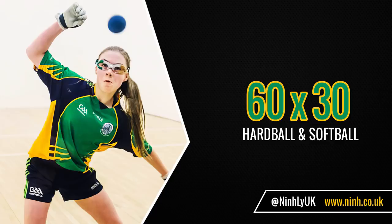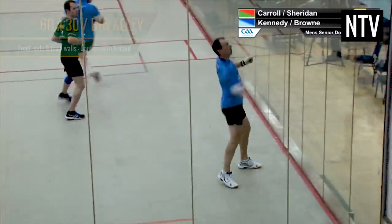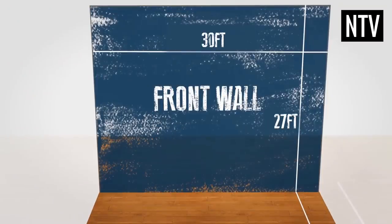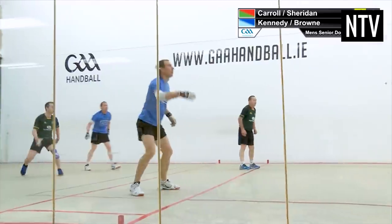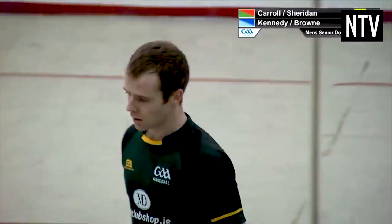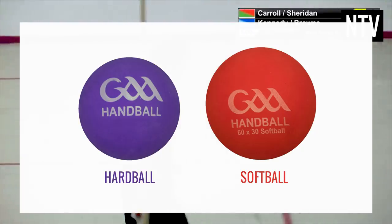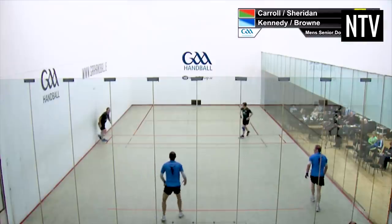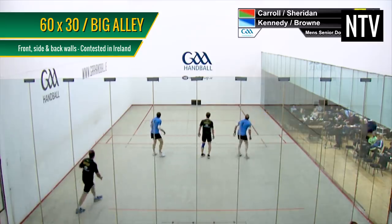The third variation is 60 by 30, sometimes called Big Alley. It's also played with four walls on a court measuring 60ft by 30ft, with a front wall measuring 30ft by 27ft. Like 4020, it uses side and back walls, just on a bigger court. Unlike 4020, there are two different events — Hardball and Softball — and playing with a different ball changes the tactics of the game. Unlike One Wall and 4020, 60x30 is only contested in Ireland.